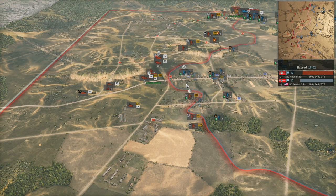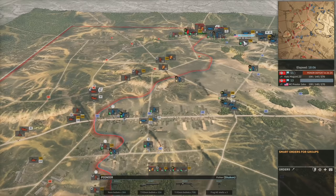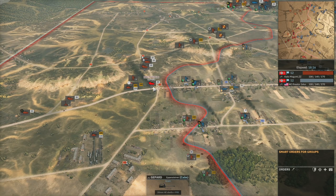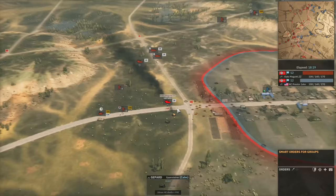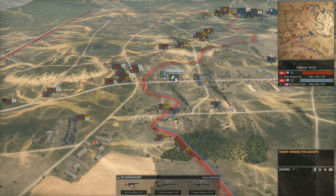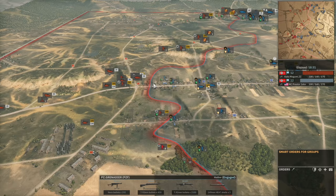At this point ZZ realizes he's actually relatively weak on the top side. The Gepards are now being moved up quite far — I think the intention for ZZ is to use the 20mm to take out the Panzergrens. If he can reveal them, the 20mm will do a lot of damage in a short space of time.